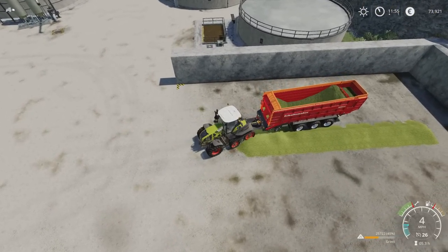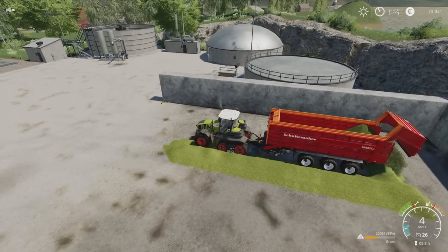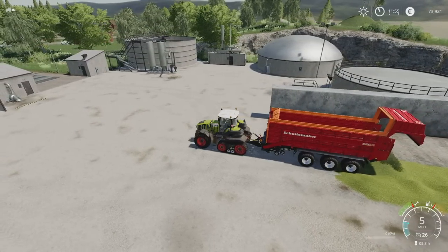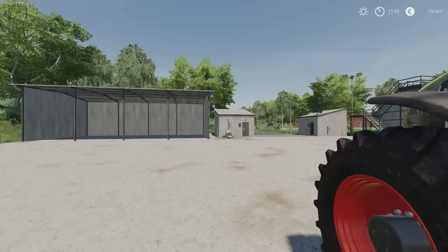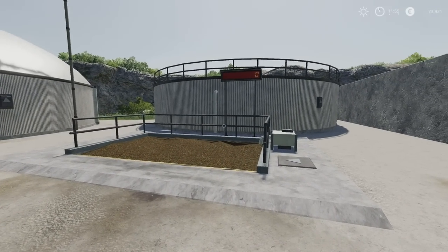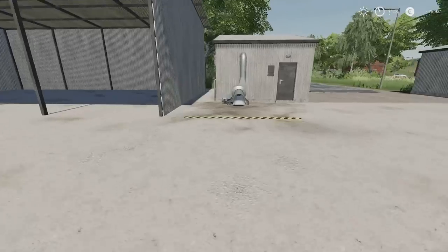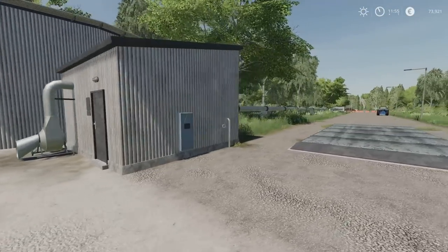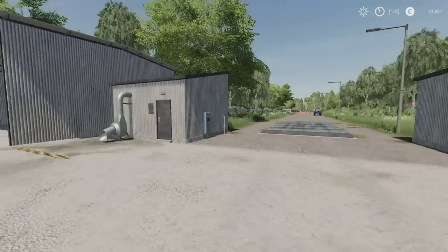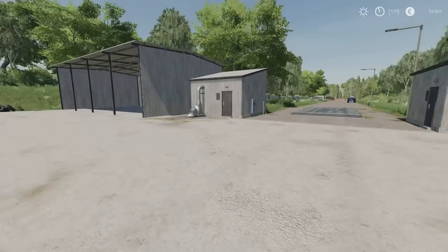Half the field is going to be hay bales, the other half is going to be brought down here and put in the silo. Once it's silage, here at the biogas plant we've got two options: we can either sell it here and get paid at midnight with digestate as a byproduct, or we can put it in the silo which is linked by pipeline all the way up to the main farm so we can access our silage without having to actually transport it.